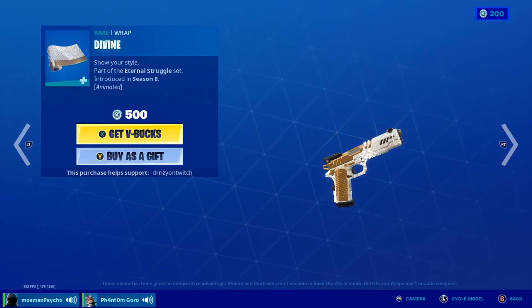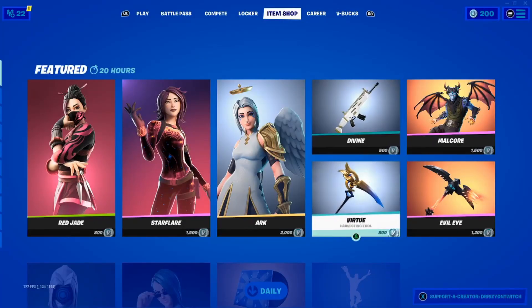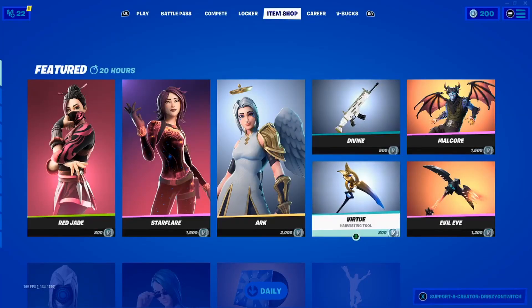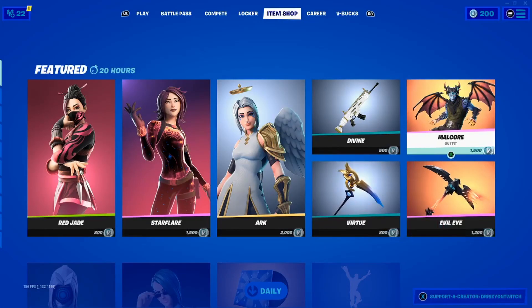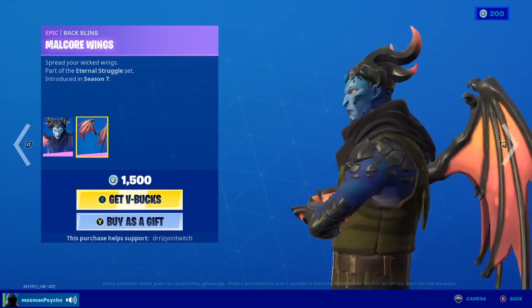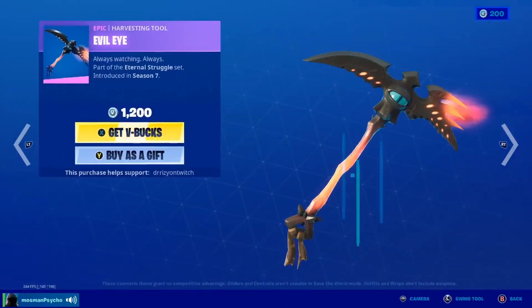We got a little bit of animation on the Ark wrap. Oh yeah, I see that. Virtue — that is a pretty cool looking pickaxe. And with every angel — Malachor looks very sinister with the Thor cape.